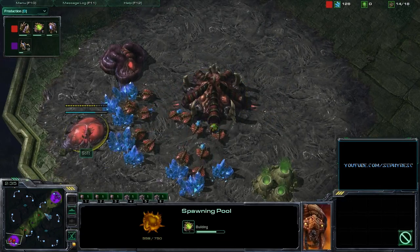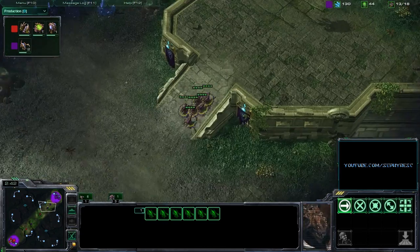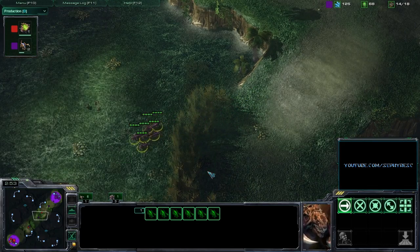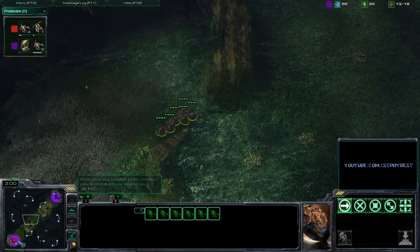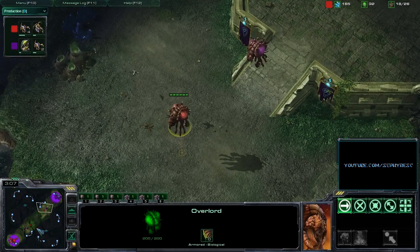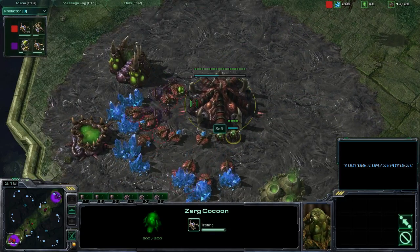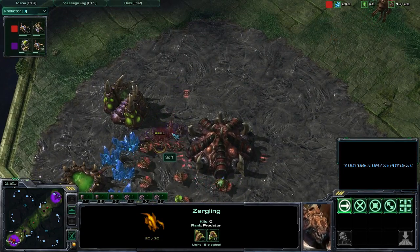A bit of a mistake here from Soft, relying on that Overlord scout. He really needed to send a drone out earlier around 10-11 supply on a map like this in ZvZ. You really need that information as quick as possible, because it is so common to see a build that's so much more aggressive, considering these rush distances. Zerglings are on the way, and we are seeing Soft getting his Queen online, producing a few Zerglings. That forward position Overlord picked up these Zerglings coming from Glade, but now these Zerglings are going to be almost in Soft's space. His are not quite out yet — he's going to have to defend with his drones, pulling his drones back right there. Zerglings getting a few free hits, going to come down to micro.